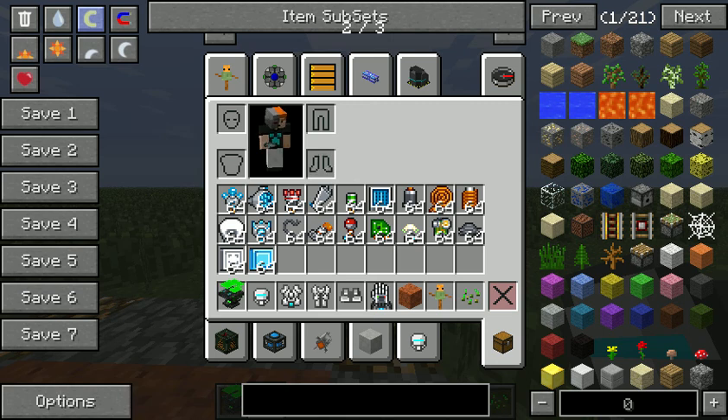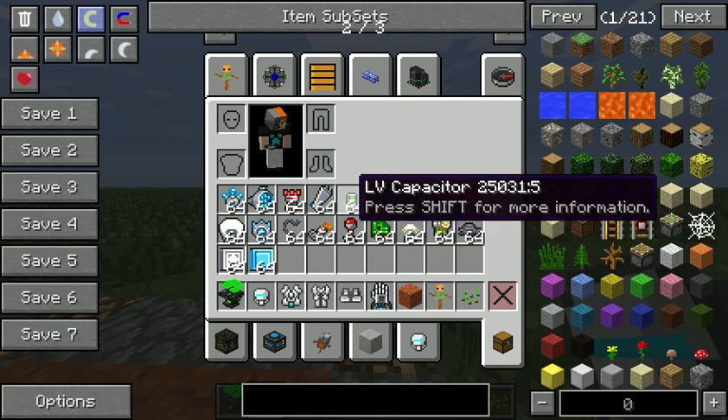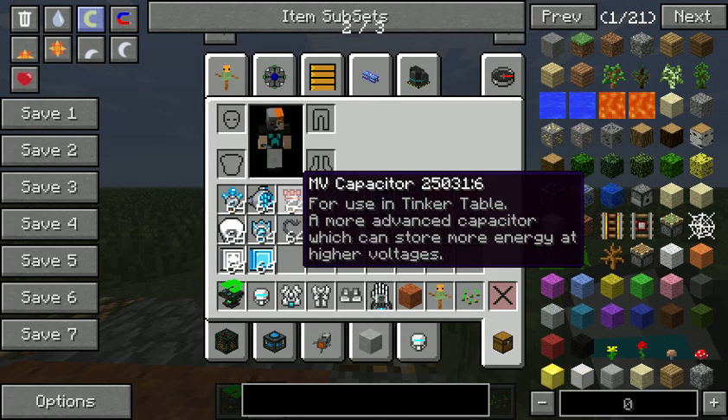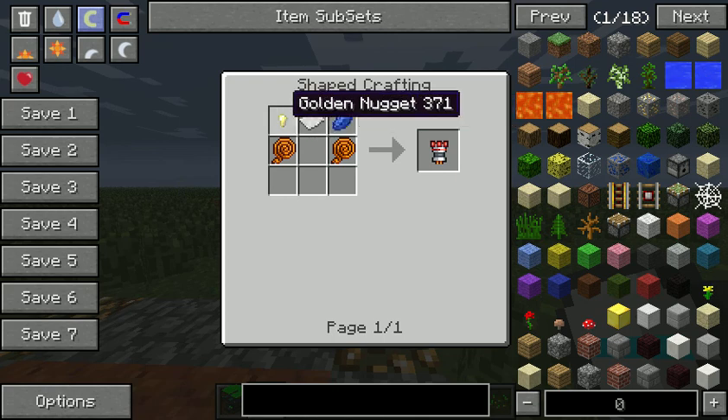So to start off you need some sort of battery. The first and lowest energy option is a low voltage capacitor, made with 3 wiring, 1 paper and 1 iron. The next level up is a medium voltage capacitor, which I recommend — it's made from 1 lapis, 1 paper, 1 gold nugget and 2 wires.